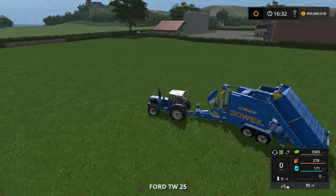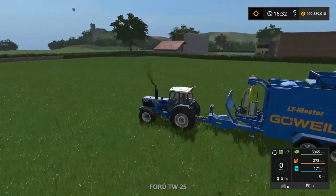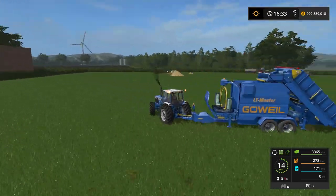Jump back into whatever tractor is pulling it - in this case the Fendt. Get it folded up and away you go back to your yard. That is basically the LT Master.